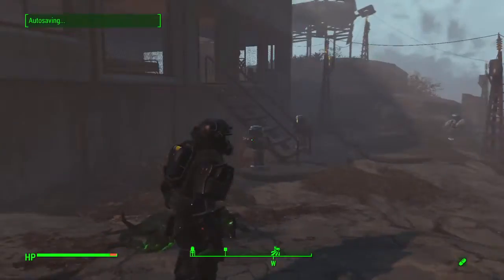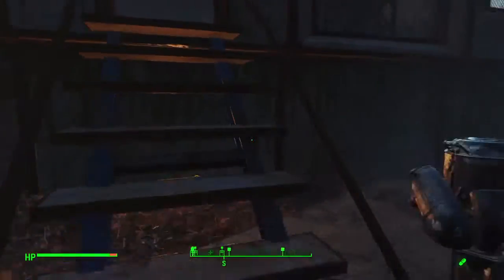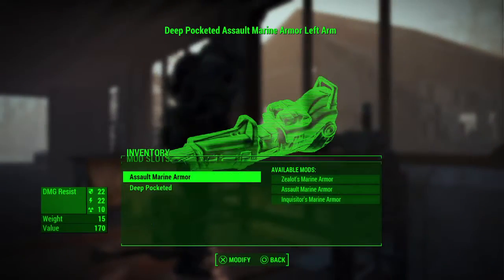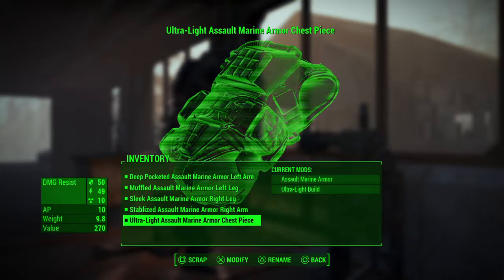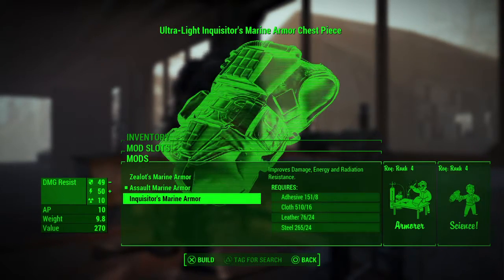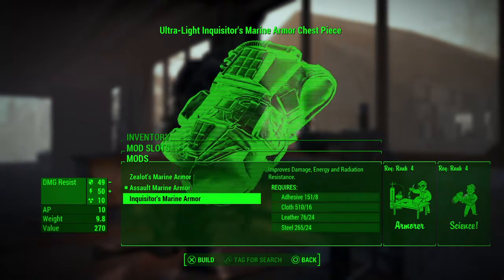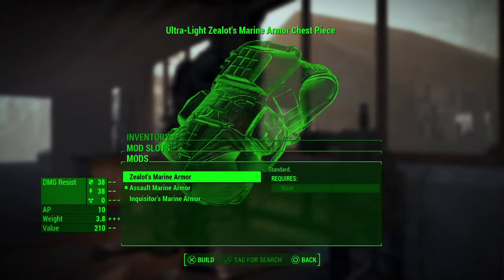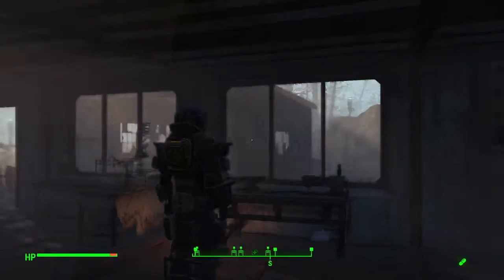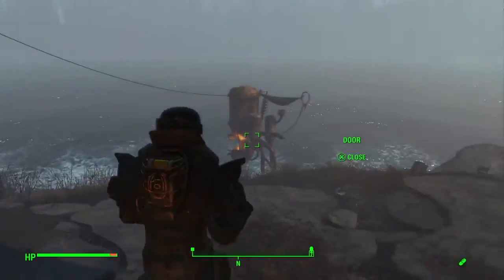There are a few different variants of this armor. The first is the assault version. But you can also change it — let's take the chest piece for instance — to two particular looks used by the Children of Atom, since they have similar armor. You can give it the zealot marine armor upgrade, which makes it lighter but gives it a Children of Atom look.